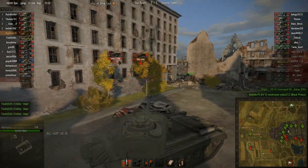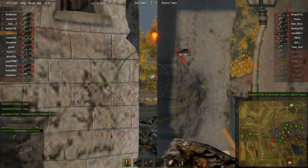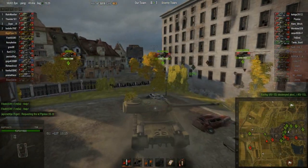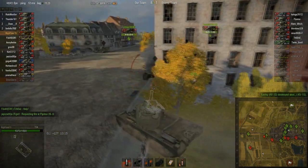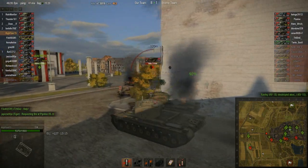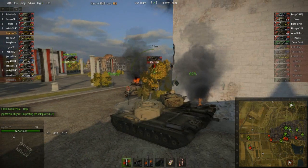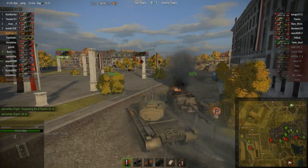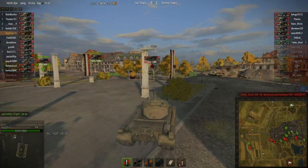I decide to just back up here because I'm not sure if I can hit these guys. I just wait here — I take a snapshot after having fully aimed, and then when you move your reticle is still fairly small, so I shot. Here I can't see if I can see the T-29, so I got into the third-person view — then you can see if you can find the silhouette of the tank, and if you can't see the silhouette, then you can't see the tank.